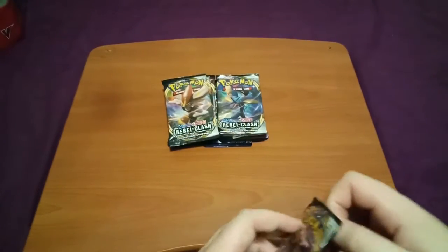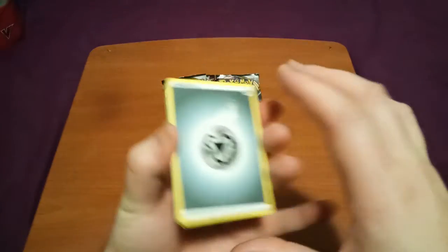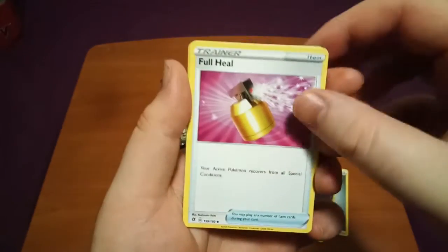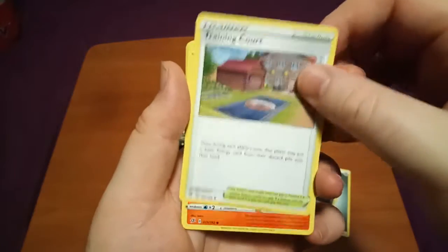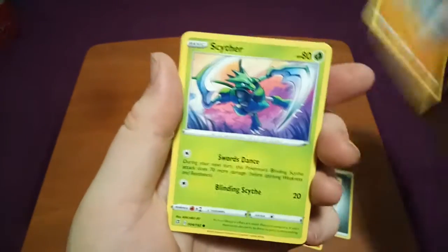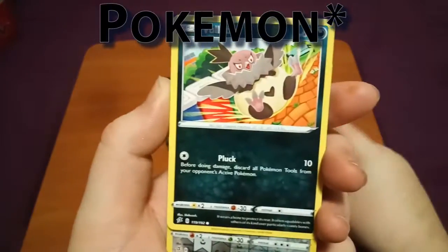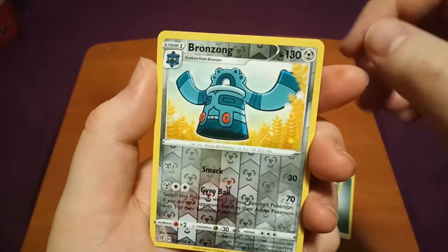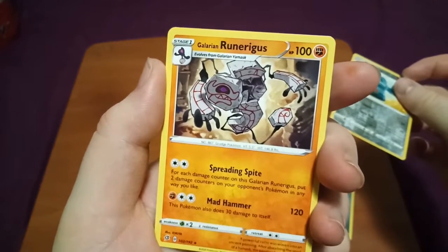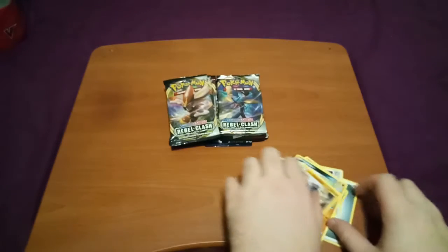So we've got our Rebel Clash to start us off. We can guess Leaf Energy for this one — it's going to be Metal. More Grim, Four Heal, Training Court, Litwick, Galarian Corsola, Binacle, Scyther. I don't think I got a Scyther card yet — that's cool. Scyther was one of my favorite cards way back. Yolabai. Bronzong is our reverse. And our rare will be a Runerigus. I have no clue what that is. First pack done.